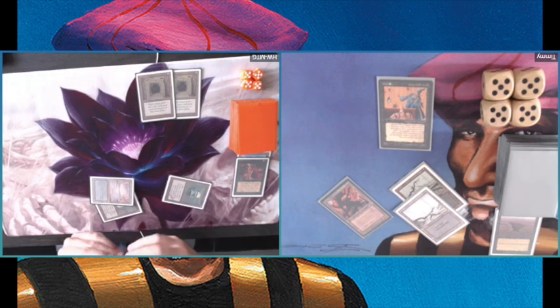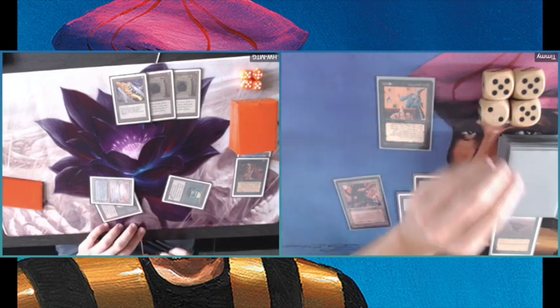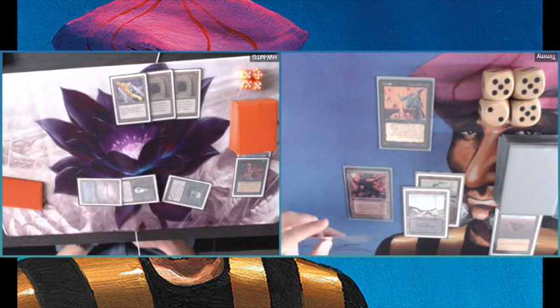And of course — there it is: a Black Vice. That's a problem for me. But at least my Xenic Poltergeist is still there, so I can continue denying mana.